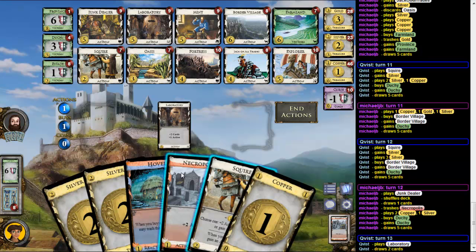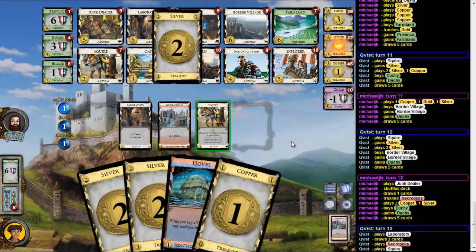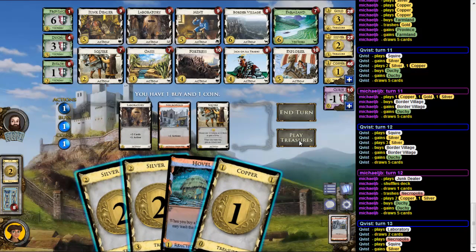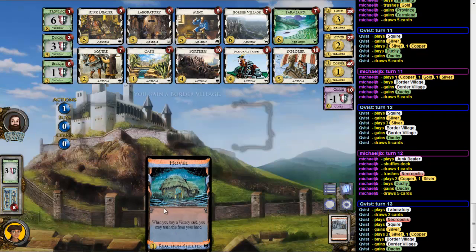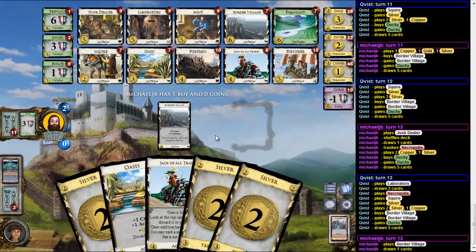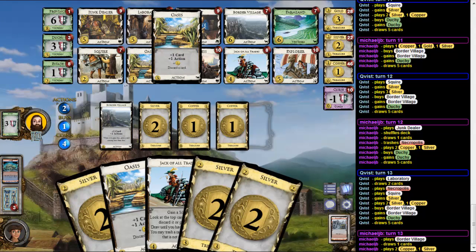I could get one here — still nothing really good. Another time, bought a Village Duchy. Duchy, and oh no — I should have bought a Duchy directly so that I can trash the Hovel. Oh, and he has 4.